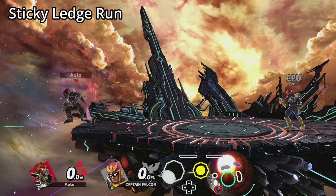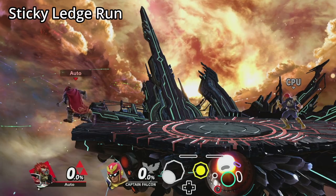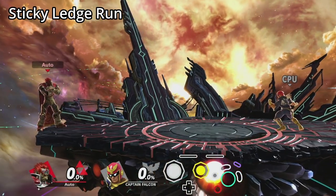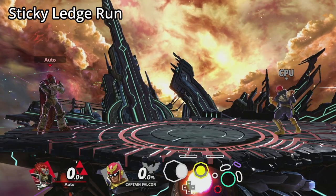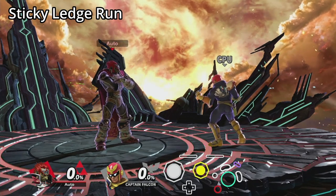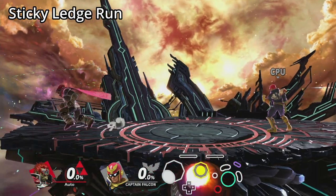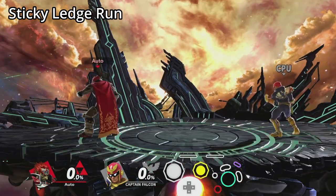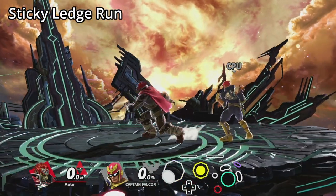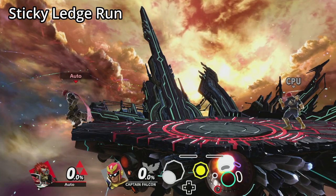Rounding out the universal techniques is the sticky ledge run. This tech lets your character run while not falling off the edge of the stage. The main use is to be ready to go for an edge guard at a moment's notice. To do this, all you need is for your character to be in their running animation but at a low enough speed to not run off. Start a run and then move the control stick to a 45-degree angle. You can also move it into a 45-degree angle from the turnaround animation to give yourself a bit more time. When you want to run off the ledge, you just need to move your control stick forward.